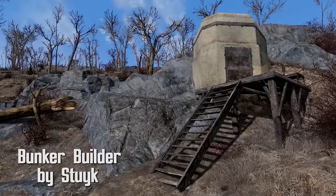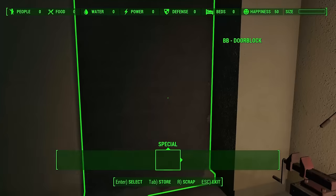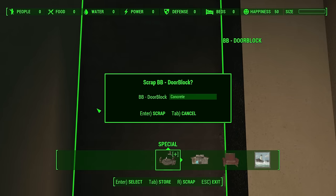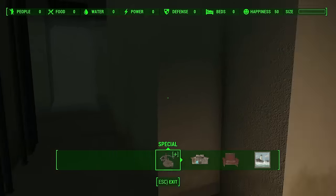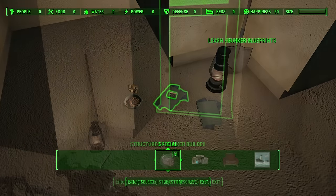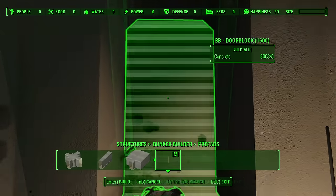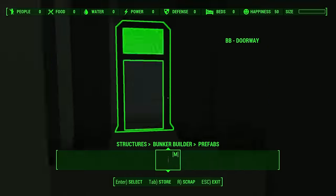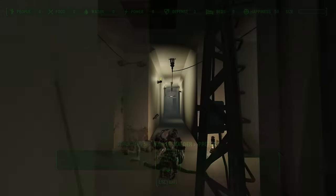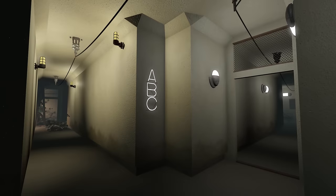Bunker Builder by Stuke. North of Ten Pines Bluff, a bunker is available and ready for expansion. Inside are blueprints to learn — and also to forget — how to build onto the bunker, which is kind of weird. There are six options in the Bunker Builder category, which can be found in Structures. These are very simple, but enough where you can build something without getting overwhelmed. You can then decorate, light up, and even populate your bunker with settlers if you set up a beacon. It looks like a hobo decorated this area.